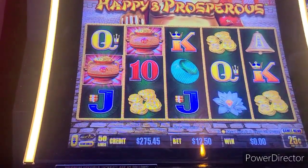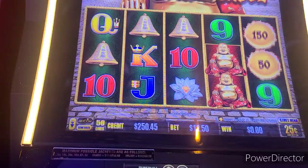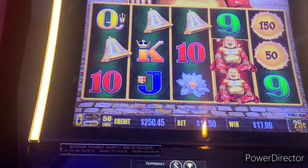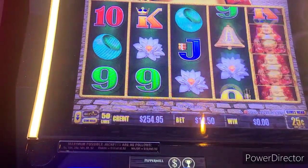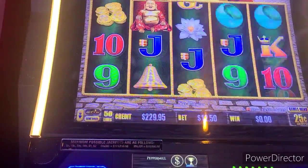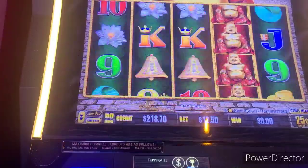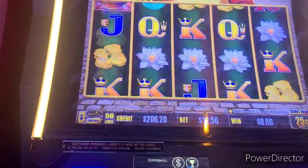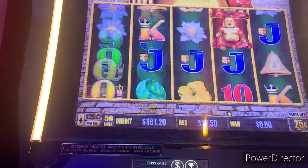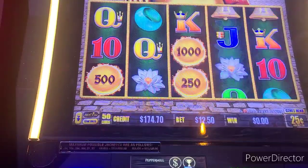One more, one more, one more — it's right there, such a tease! Come back, come back! 17. 25 cents not doing much — you might try 10-cent, $10 bet. Come on, six. You're teasing. Go from a tease to a lucky slot, come on! Drop it, drop a nice one for us — come on, be a lucky slot, three more!